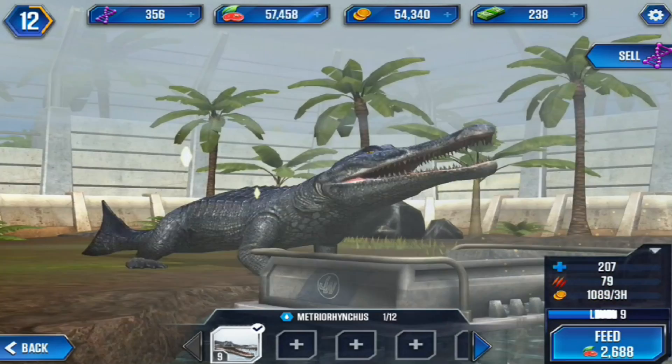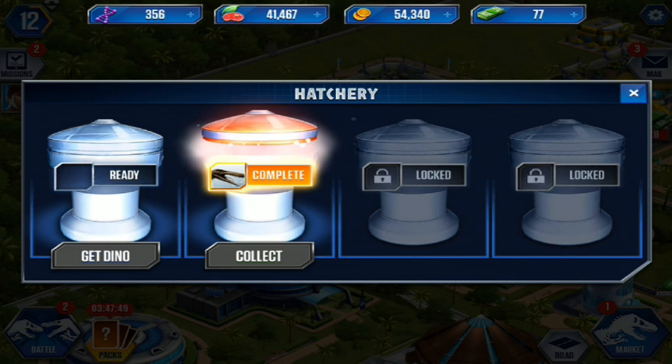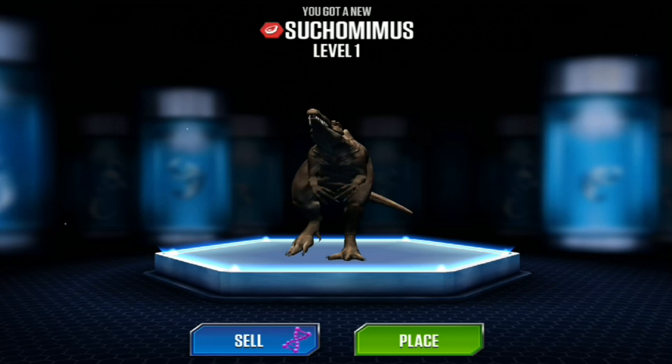What's going on? That is crazy stats. 215 health, 82 attack - that's better than anything else in the park and it's level 10. What is this Suchomimus going to be like? Because we're about to get it. We are about to unlock the Suchomimus. This thing is going to be crazy.